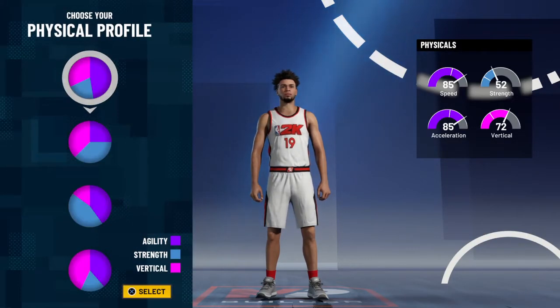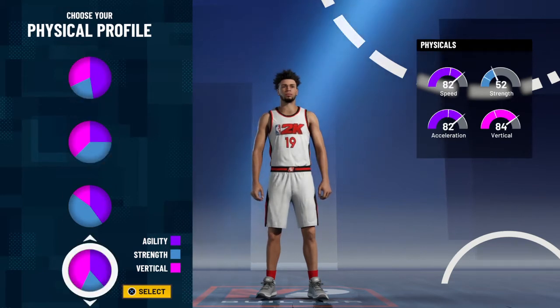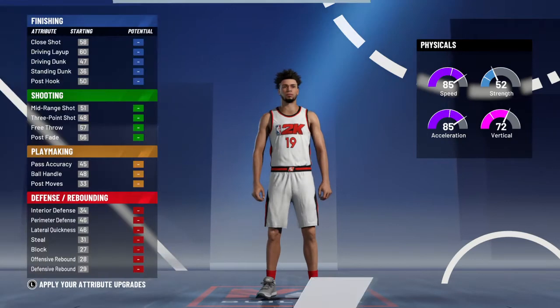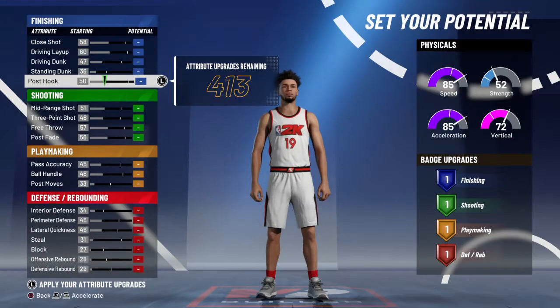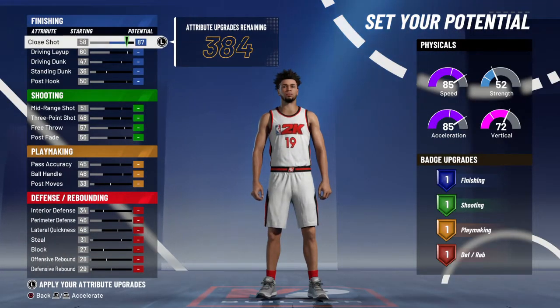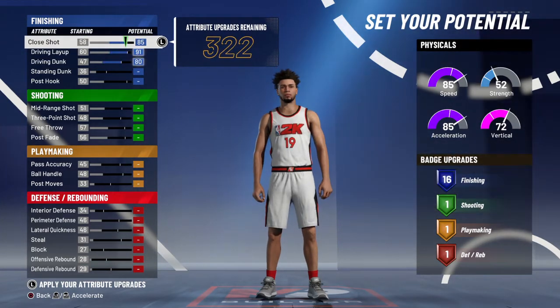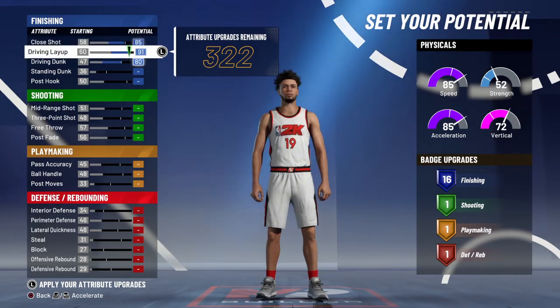For the physical profile, I would definitely go with speed — none of these other ones are really viable at all because the speed is too low. So I'm going to go all speed here. For finishing, max out the top three to get exactly 16, just like last year, and then drop the close shot by two to save those extra two points.